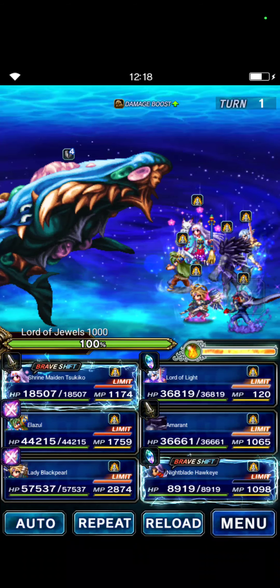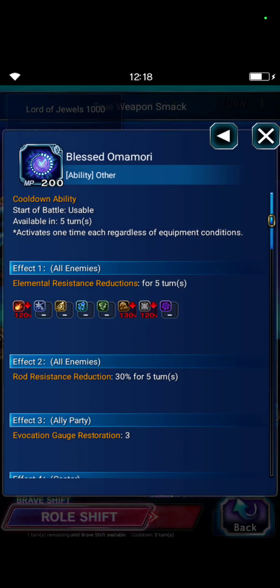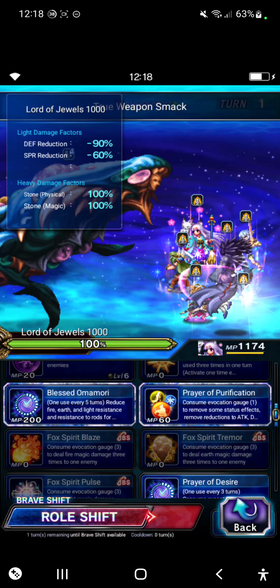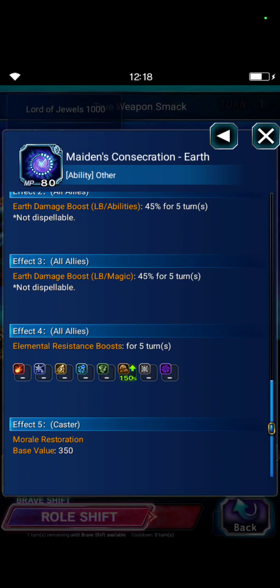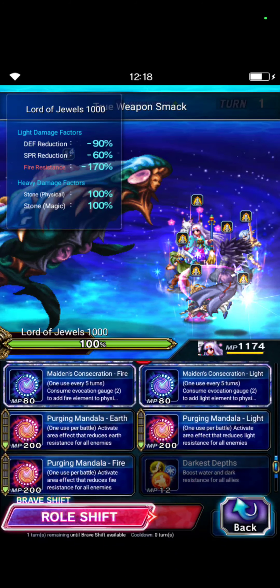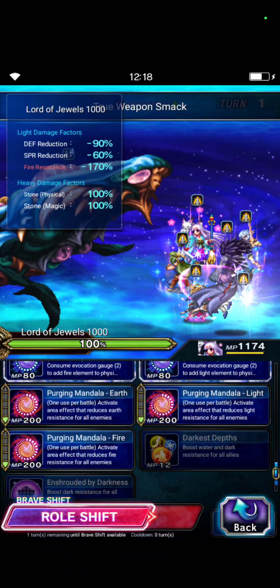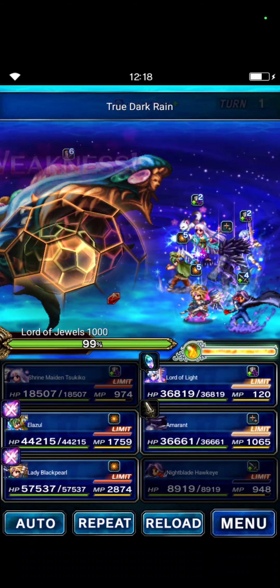Tsukiko will now do Blessed Omamori for the 130 dark earth amplifier emperor. Then Maiden's Concentrations Earth for the earth imbue and de-amplifier. And for the last cast, Purging Mandala Earth for the 40% earth resistance debuff field.